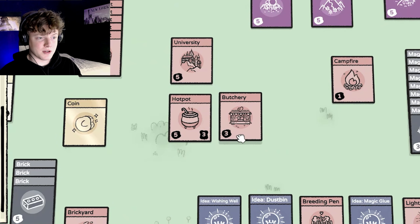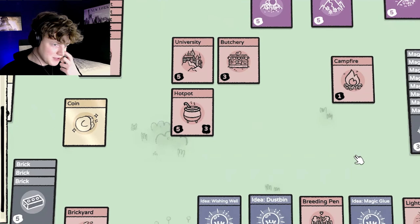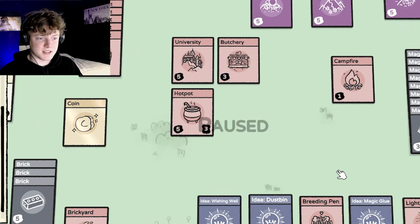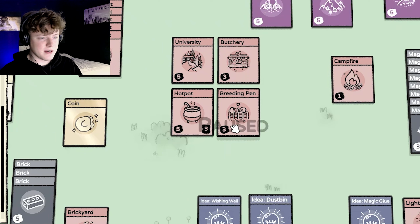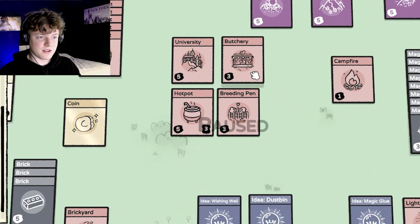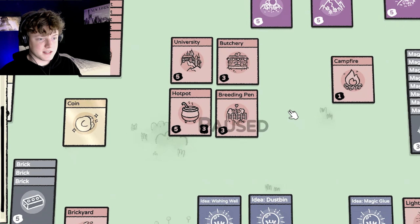This is especially handy if you want to make an automated system for stool, for example. The only way to get new animals before was to buy more packs to get more cows, or to have chickens lay eggs and have those eggs hatch as new chickens. But now we have the breeding pen. When you put two cows on here, they will produce a new cow every so often. And if you send those cows on vacations, you can get an infinite amount of meat without having to buy packs anymore, which is amazing.